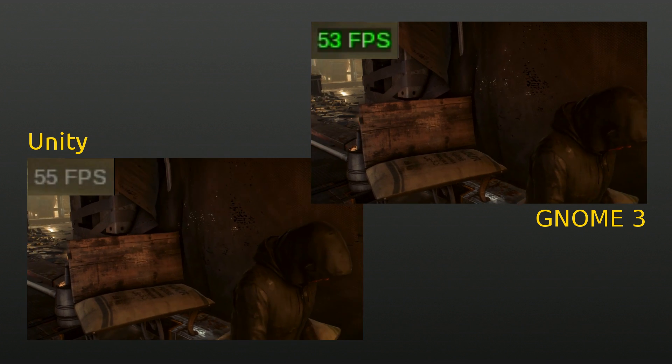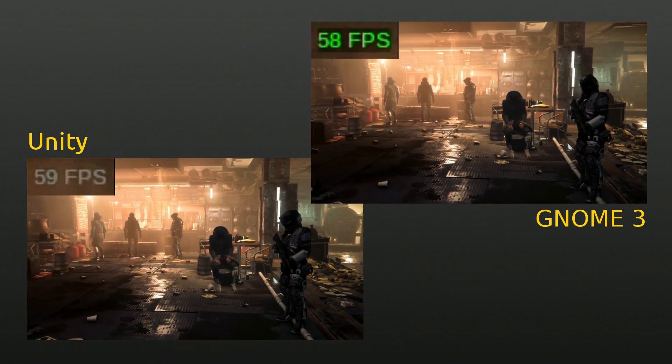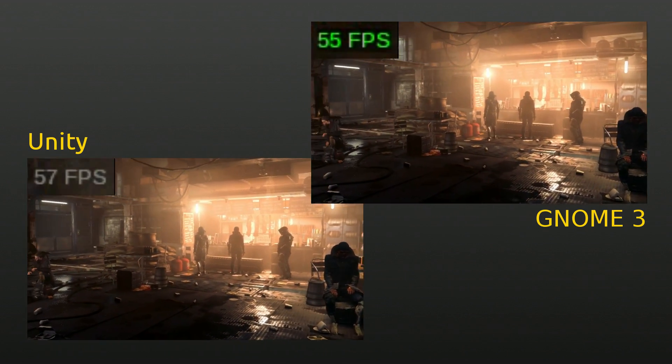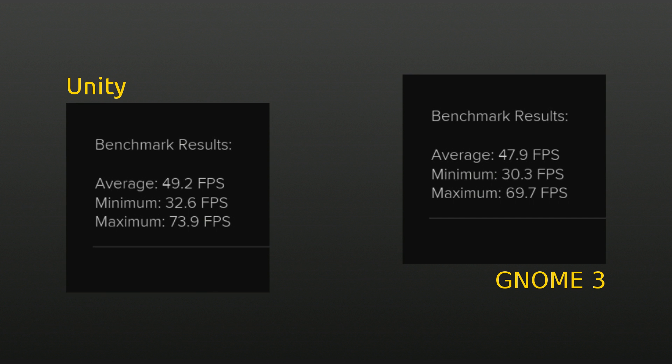And just as an aside, it's the GNOME desktop environment — it's not a gnome you find in your garden. But I'm not the word police; pronounce it whichever way makes you feel superior to everybody else. Anyway, according to the results, the game runs on average 1.3 frames per second faster on Unity.